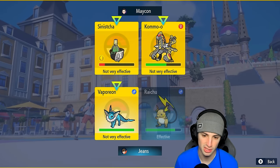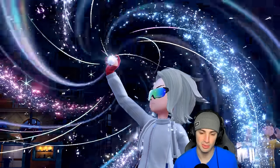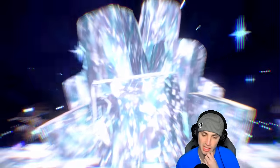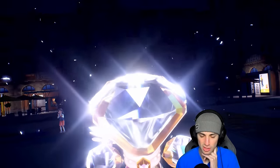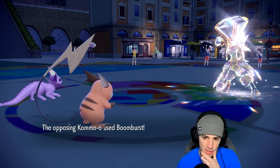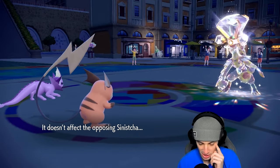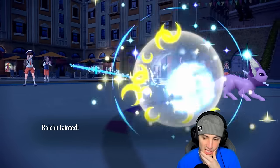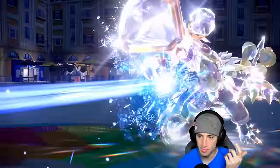I'll Surf so Kommo-o outspeeds — if it goes after Vaporeon we can get back some HP. Out comes the Tera type, turning Normal. This thing is looking to do some damage. I'm going to see a Boom Burst fly — and Raichu is probably dead to this. Yeah, Raichu fades out. Vaporeon is getting some work done. I think a Machamp's gonna fly — Ice Beam, maybe get a Freeze. Nice damage.